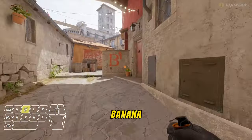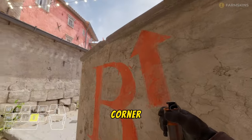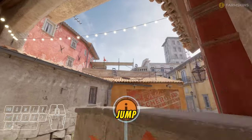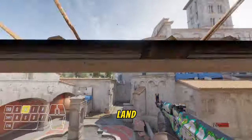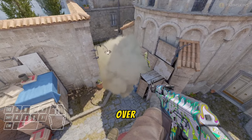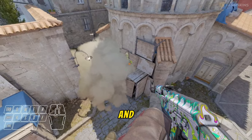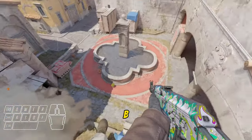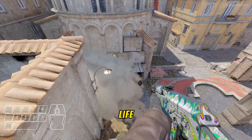Let's get back to the banana. You need to stand right in this corner, then aim for this little spot on the wall and then jump throw. This smoke is gonna land perfectly into the coffin position — any enemy standing over here won't see a thing and won't see your team coming out banana to take the whole B plant. Isn't that life-saving?